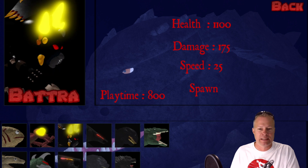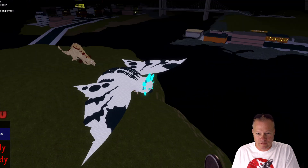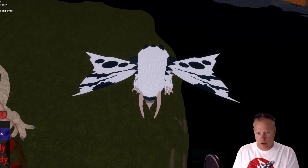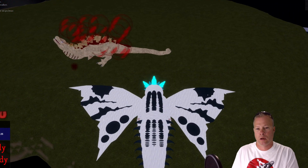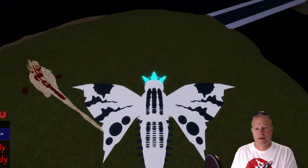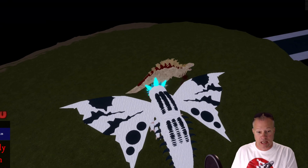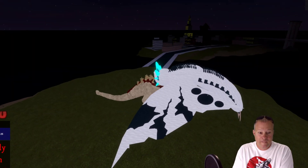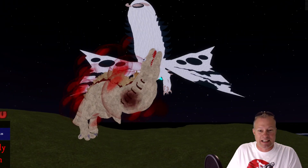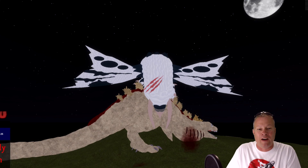All right, let's go back and play as Battra — this is awesome! What are you doing Shin Godzilla, get out of here man, we're gonna mess you up! This dude flies slow. What is Shin Godzilla doing man? This guy's horrible. Whoa, you see that — he tries to nail you with his stinger! Oh man, you better look out Shin Godzilla, this dude's got a mean stinger! Got him — right in the front side, that had to hurt!